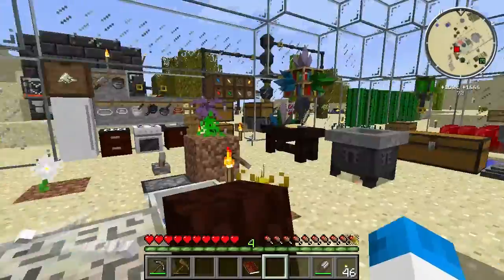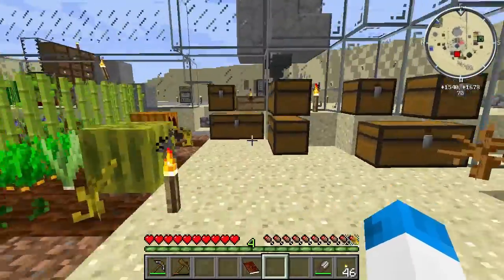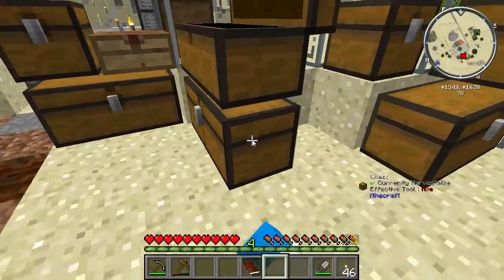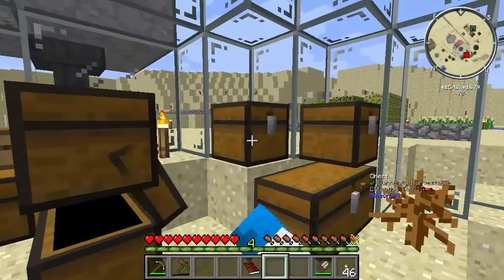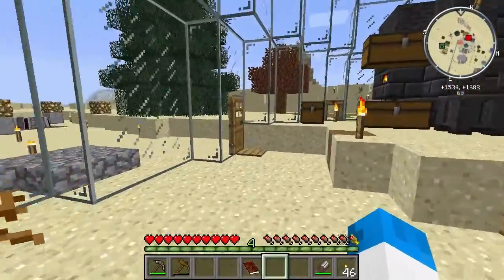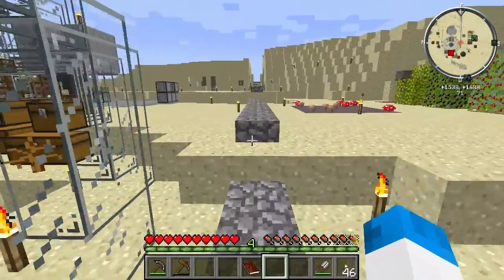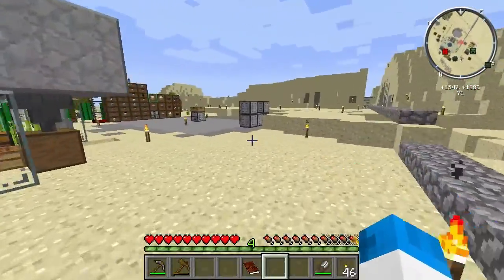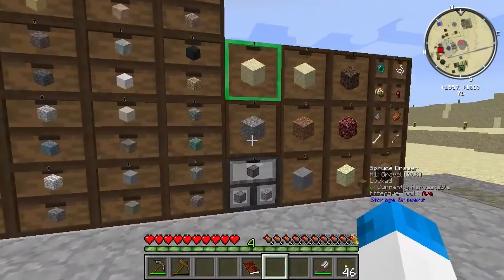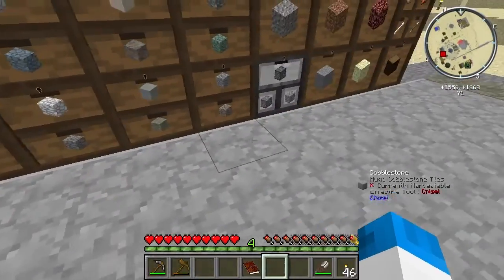These guys have practically got everything for me. I think they've moved most of the stuff outside by the looks of things. Let's go over and take four bits of cobble. Where is the cobble? Where are you cobble? There is no cobble. Oh here it is! There we go - four bits of cobble.